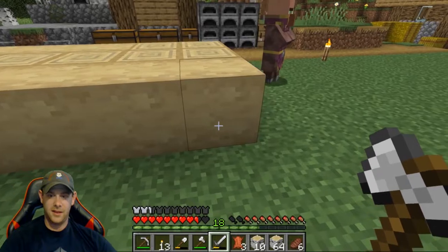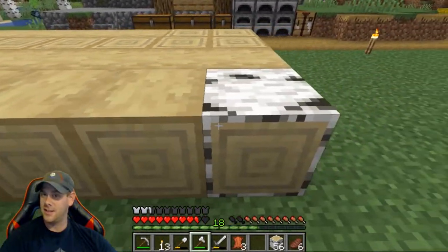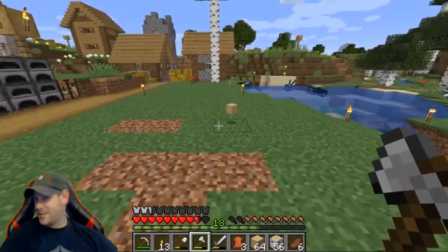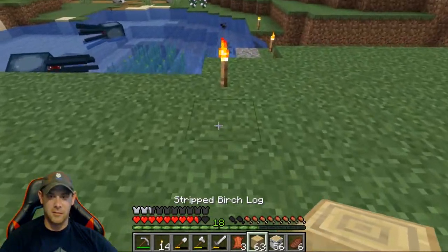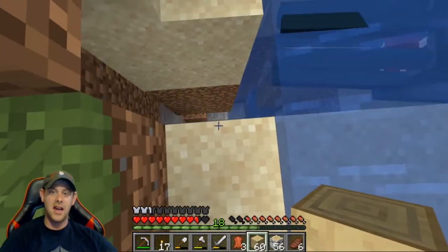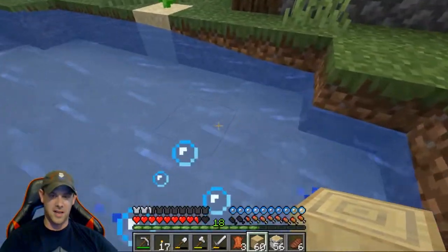I think one more full row should be enough for us to at least get through the house building project. Strip all of these things down, chop them up, and we are done chopping wood. I'm going to place one of these down here to mark out the outside of where we're going to do this house. I was carving out sand over here to make some glass and glass panes and I almost fell down into this hole. It's not a ravine or anything cool, so let's swim up and get back to building the house.